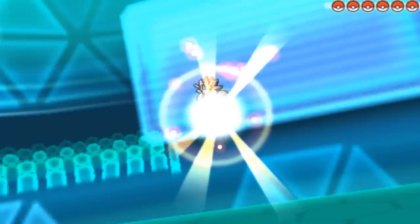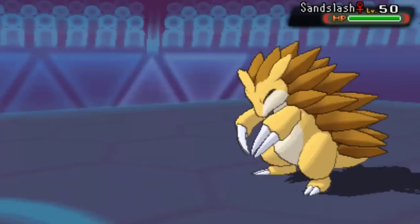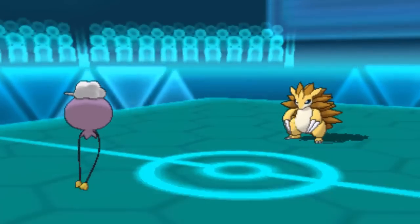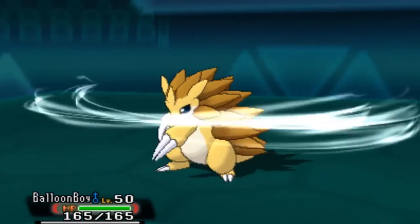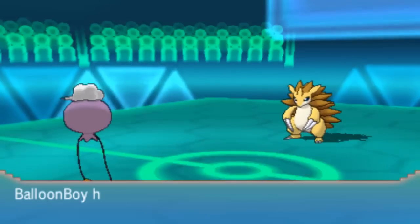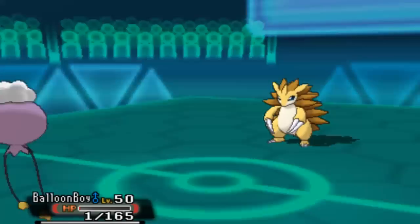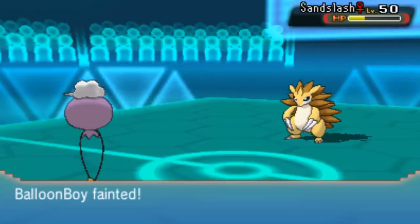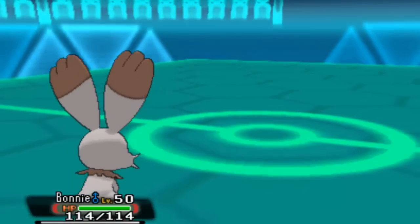I've got my Drifloon as a lead, as Balloon Boy — I thought that was quite fitting because it's a balloon. It's quite a decent lead actually. I'm going to go for Shadow Ball there because Sandslash doesn't have the greatest special defense. He starts with Stealth Rocks — I'm running Defog on this set, which works really nicely because I can just clear all the traps away. It's got Aftermath as well, which is handy. Sandslash takes me down to my Focus Sash, which is fine because I'm running Destiny Bond — so I set that up and Sandslash goes down with me. Double KO lead — not bad!